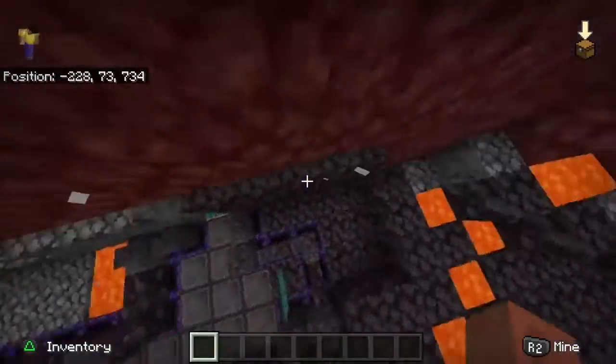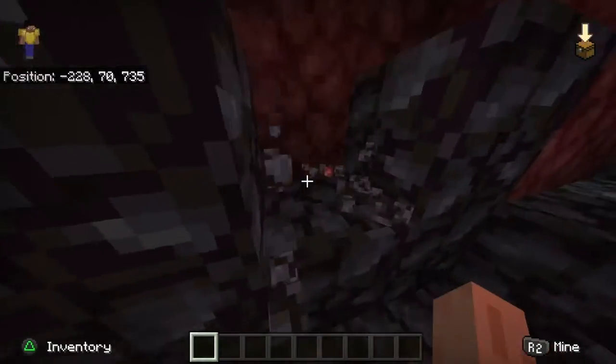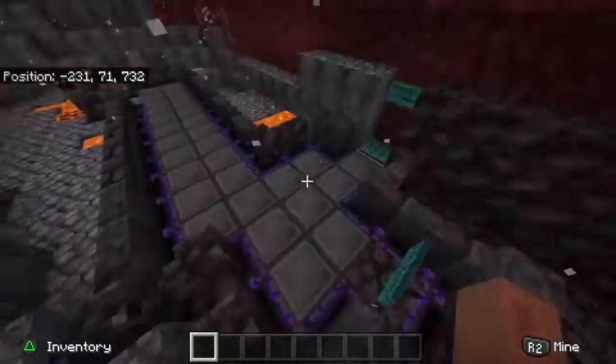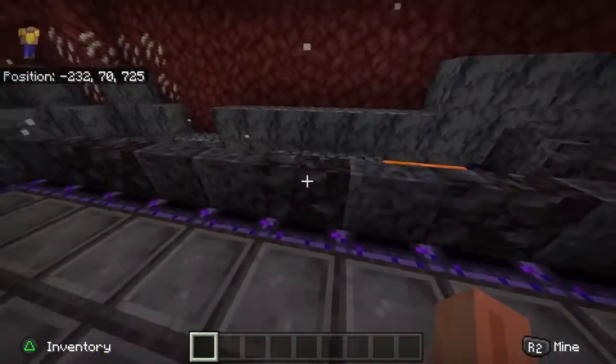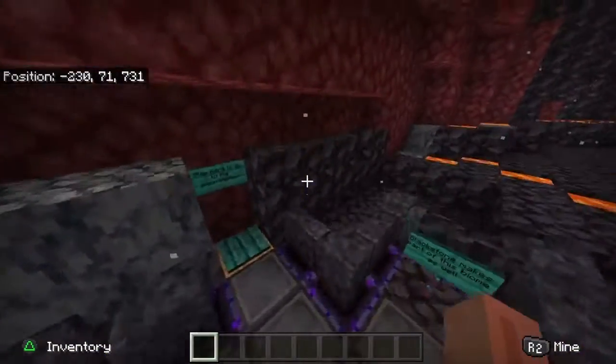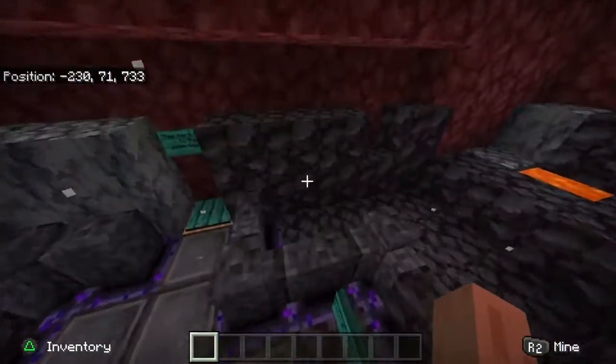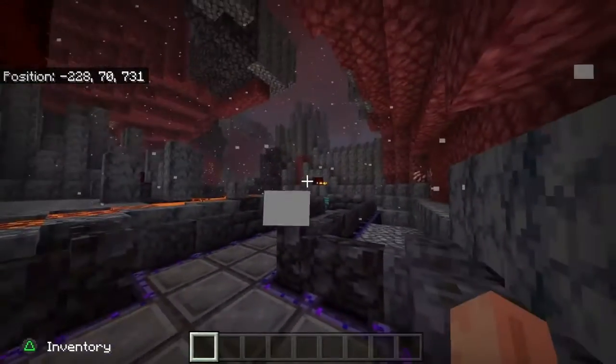And this is blackstone — this is the most beautiful block in the game. It's so freaking beautiful. I use it for the walls because it looks amazing. All you builders out there, just check this out because it's pretty sick.